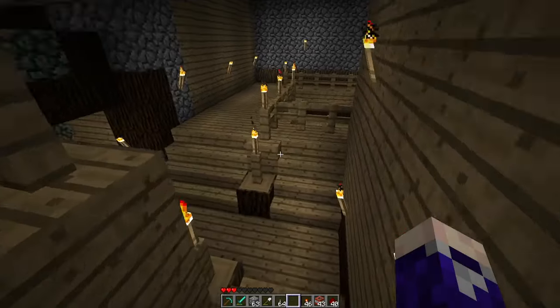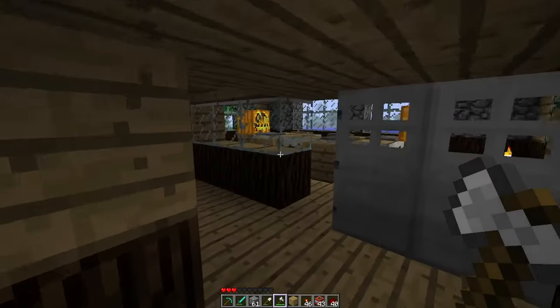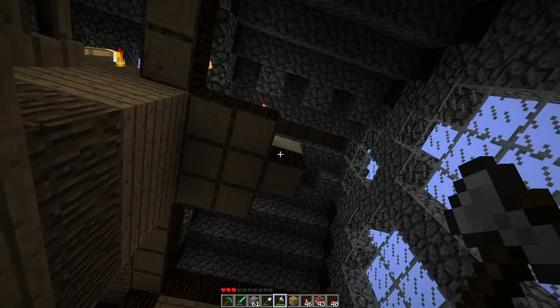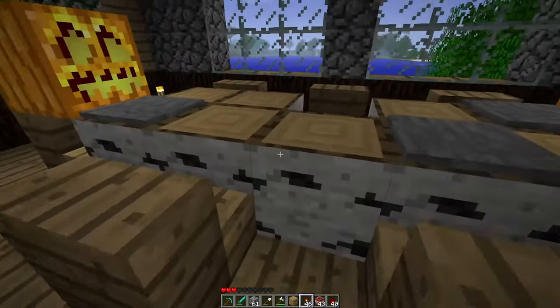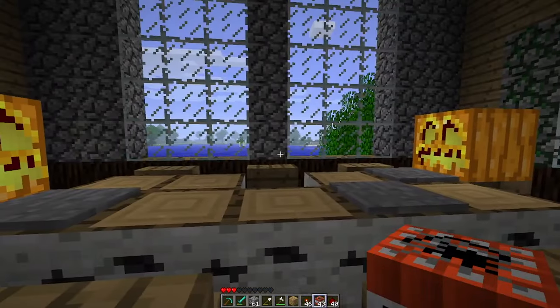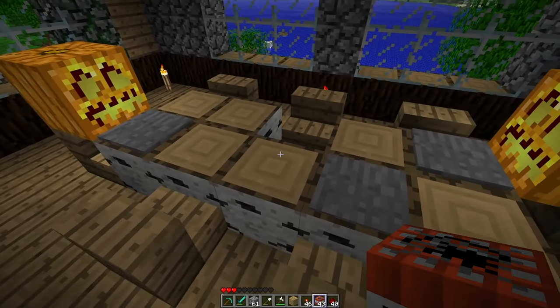If both things are done - the lever is flicked and the sand has fallen down - the iron doors will open up, which is really cool. Once those two things are done, the doors open and you get access to this room to save the final pumpkins. There's one last challenge in this room.